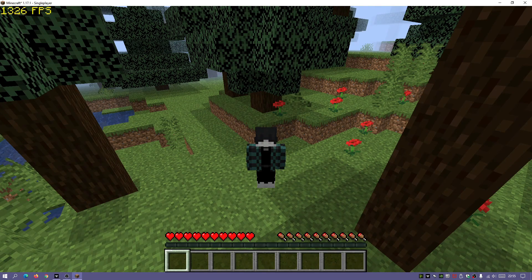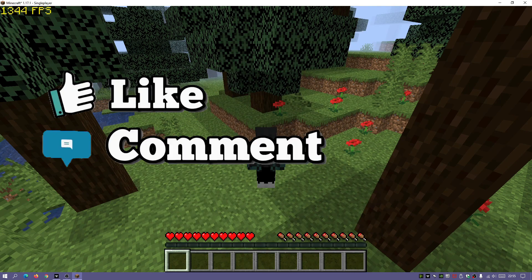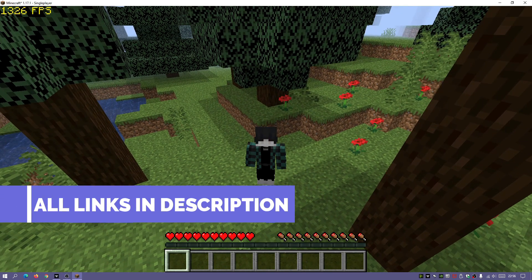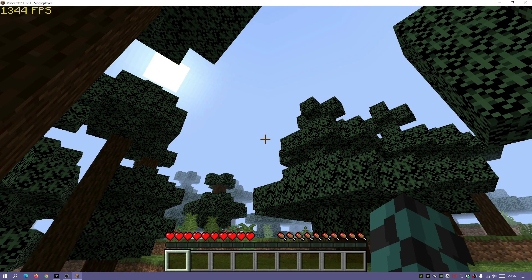Hey, what's up guys, welcome back to another Minecraft Java video. Today we're going to be taking a look at a mod pack which I have put together, and it's finally released on the CurseForge website. This mod pack is called BoostedFPS. I know a lot of you have been having problems getting good performance in your Minecraft Java game, and on the latest release of version 1.17.1 there have been some performance-based issues — low FPS. I've gone ahead and made this mod pack for you guys, and hopefully it should help increase your FPS and give you better performance.